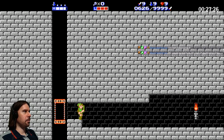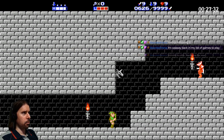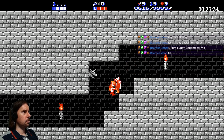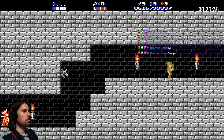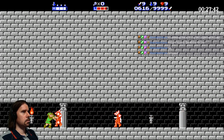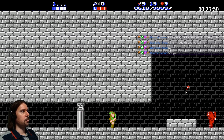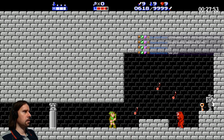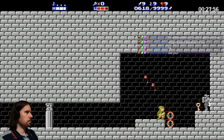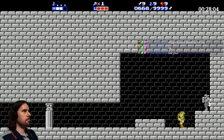Is the boss here? I think it's at the bottom because there was a knight there, and a knight is a pretty advanced enemy. There's a key - and here we go! We're so strong, it's crazy. I nearly forgot about that.